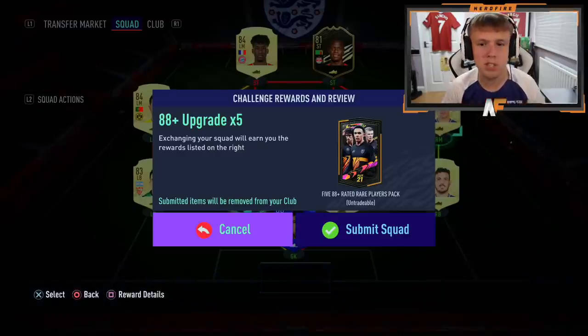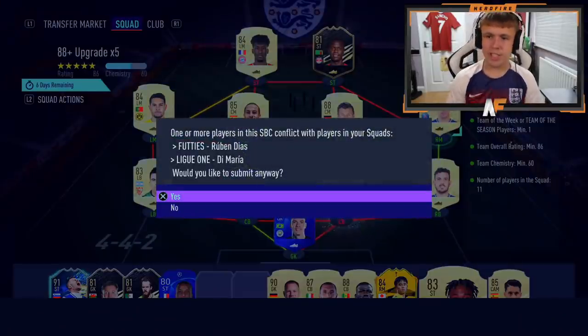If you guys have opened up your pack, let me know in the comments below what you managed to get. Was it good or was it bad? Let's get into these packs — we've got around about 12 for this video. Here we go, my 88 plus times 5. 86 rated squad, 60 chemistry, a team of the week or team of the season needed.